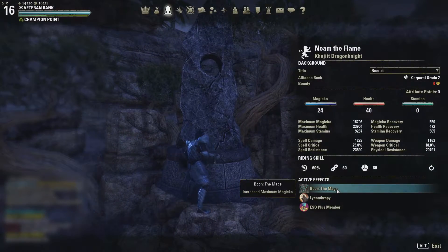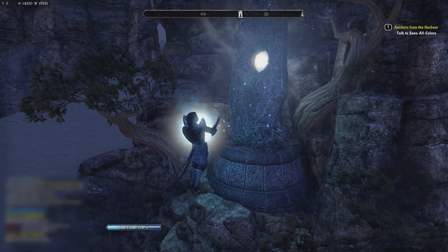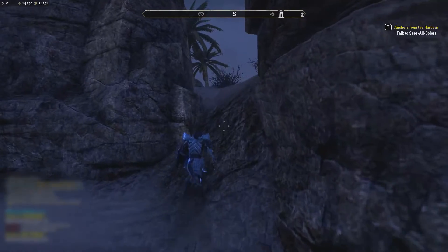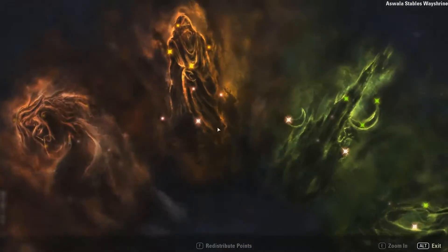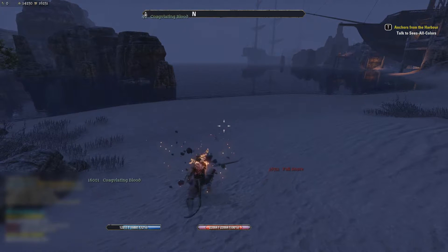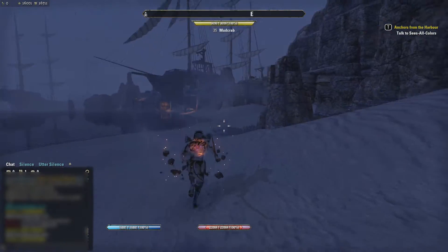This is without the Ritual Mundus Stone. This increases our healing done — we're going to pick it up. Something they changed is that this thing will do 10% extra healing done. My champion points are still only 39 in quick recovery, so that's 9% from that. Let's jump off again and do the same thing. That is 95.7%.